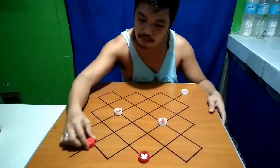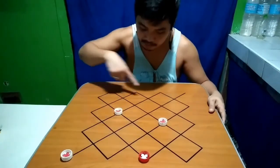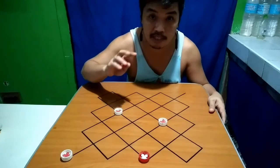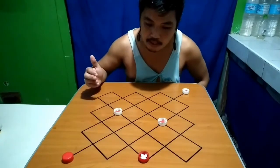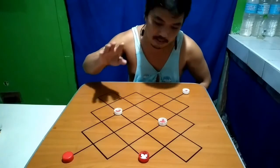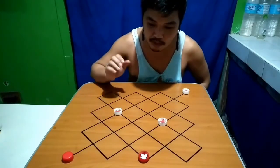Kung ipakain naman niya ito, paikot pa rin siya. Yan lang yung square na pwede niyang puntaan, so mas madali na siyang mauli. Ang tira ng red — mamaya na natin ipakain ito kasi para hindi muna maging 3 versus 1.